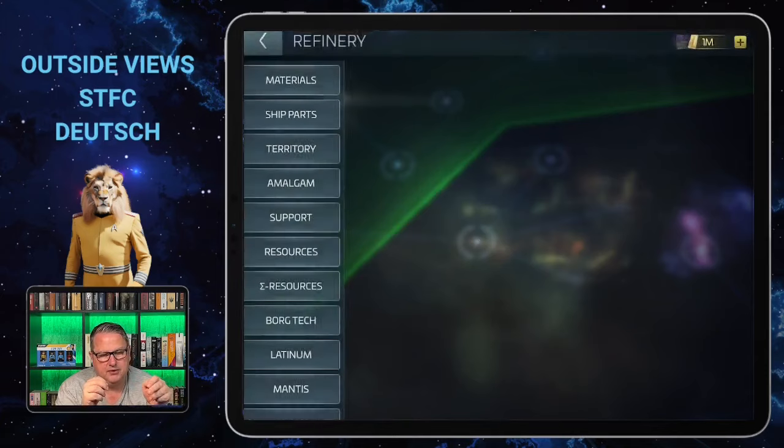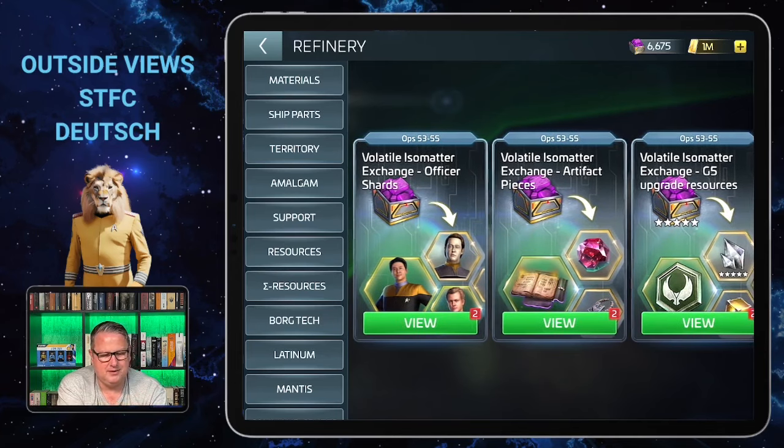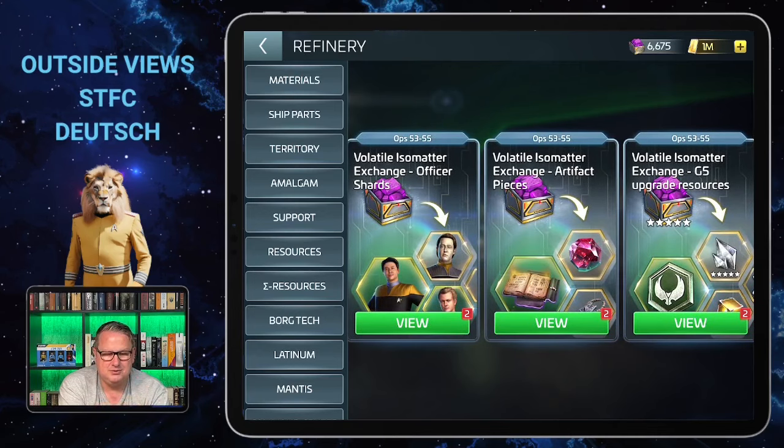I have enough Isometa to do all three exchanges with two chests, but unfortunately I can't do that right now on camera. I could have done it yesterday evening but I knew I wanted to film the refinery video today, so I held off. I still have to film the German version of this video and can't look into the exchanges afterward. The first time I used the refinery I got about three officer shards, a few Klingon credits, a little bit of material, and a few artifact pieces — so don't expect gigantic pulls in the beginning.